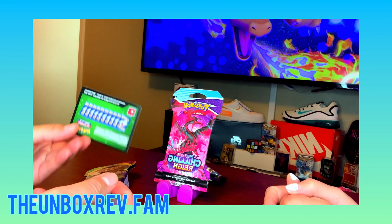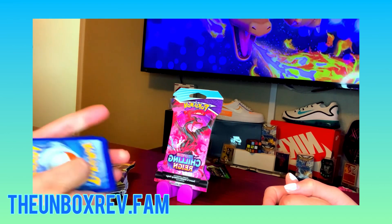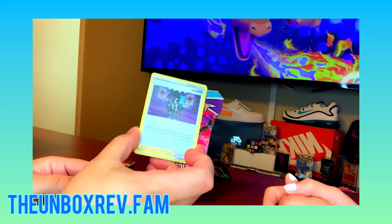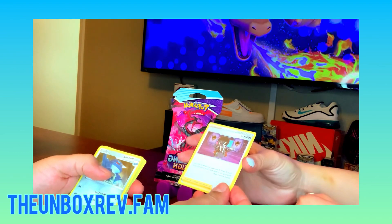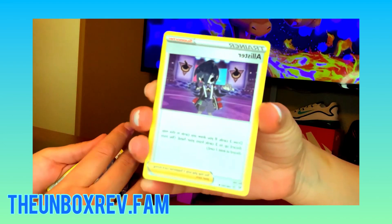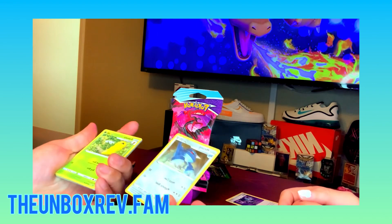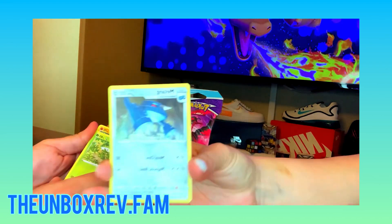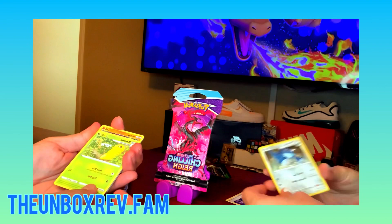Which ones do you want to show first? That's Allister — it's a trainer card. And then we have Mewtwo. Not too good yet, let's see.